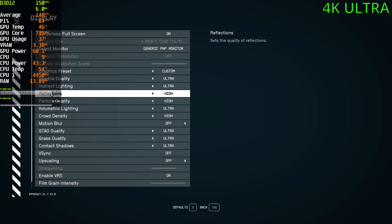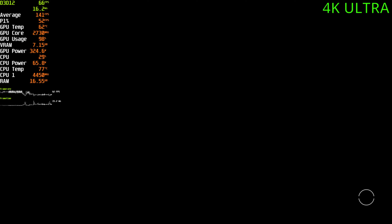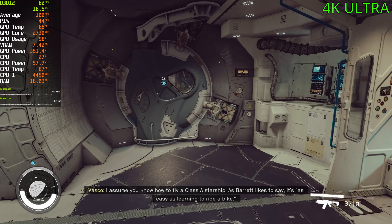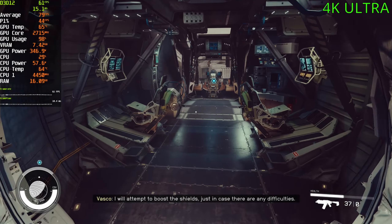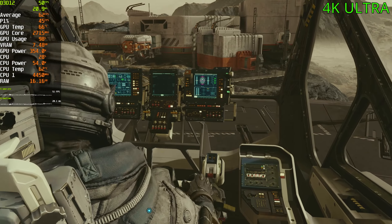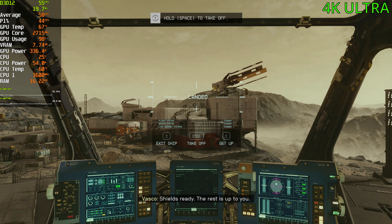Alright, now playing the game at 4K with the same settings. Now, I think at 4K we're going to fall below 60 into the 50s and 40s, and FSR should bring us back up into the 70s and 80s just fine. We're sitting in the 60s inside the ship, which is a very small indoor area. Looks gorgeous though — 50 FPS already. VRAM is now up at 7.5 gigs as well, so that's a decent increase.